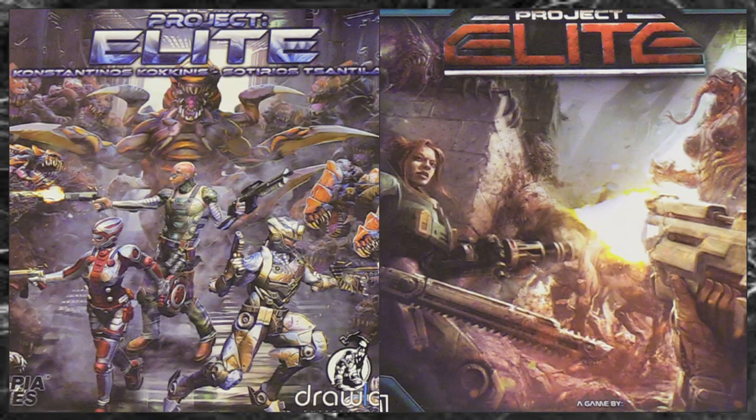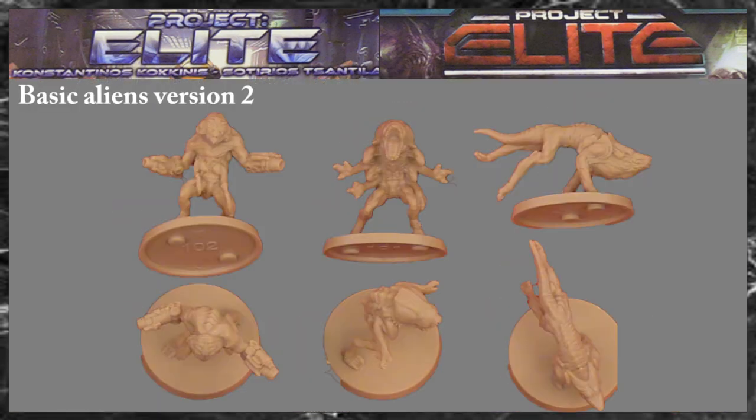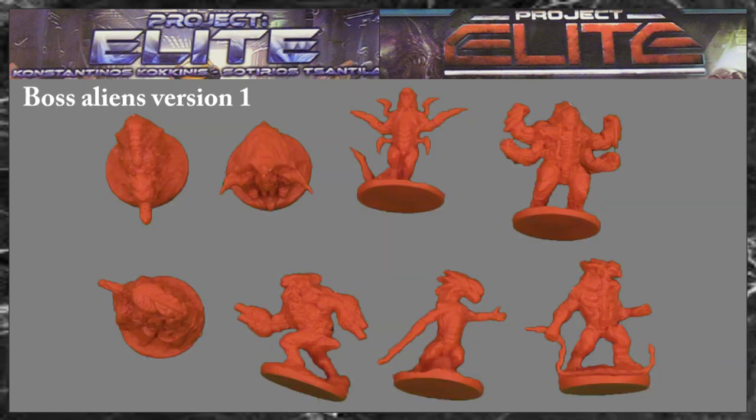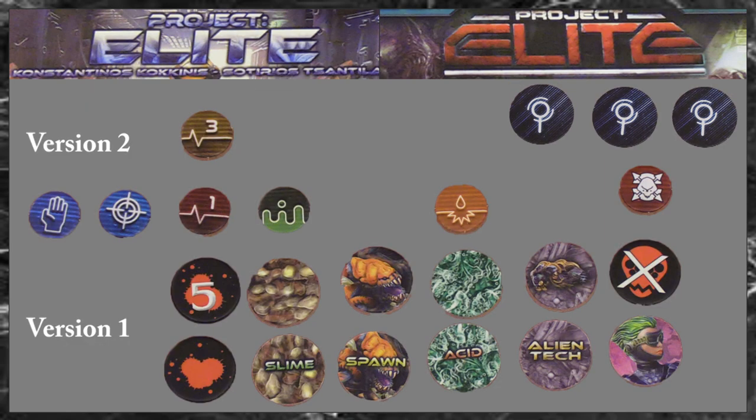And that was a look at the rule differences and some of the components. Now we will take a look at some more components. Basic aliens from version 1, basic aliens from version 2, special aliens from version 1, boss aliens from version 1, boss aliens from version 2, and tokens from both versions.